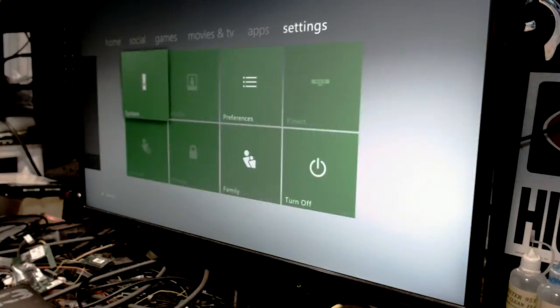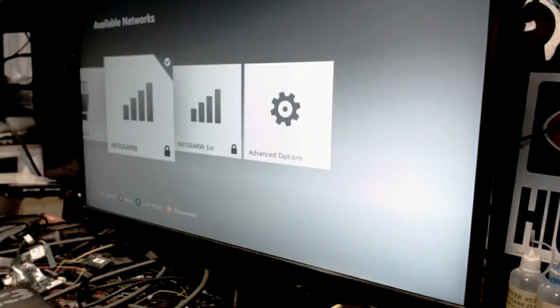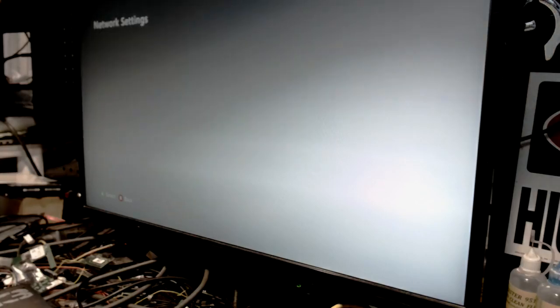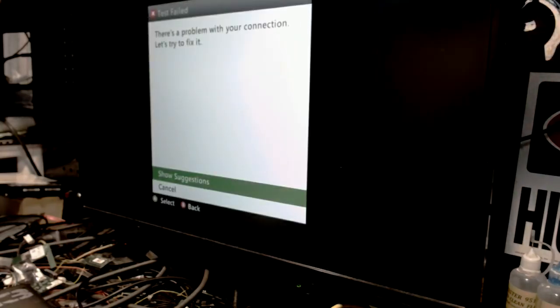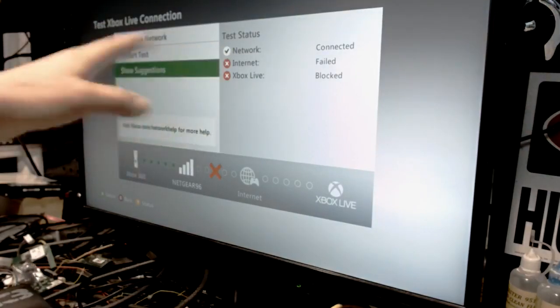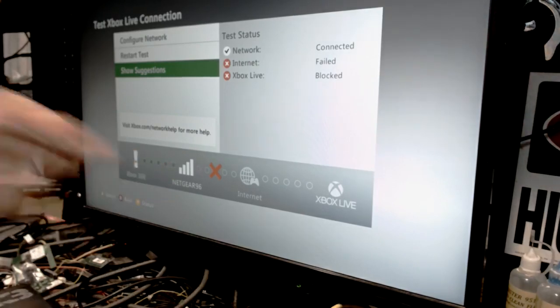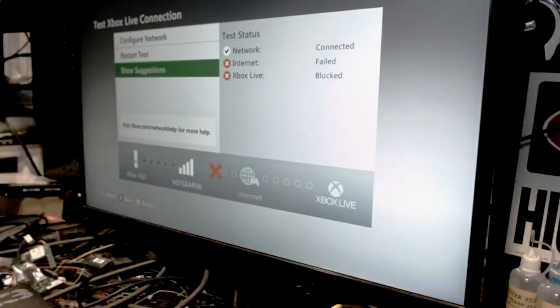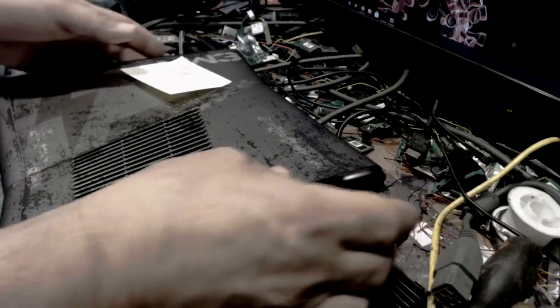Set up your network - that's the first thing you've got to do. Go to Settings > System > Network Settings. It'll scan and find your wireless network. Click on it, put the password in, and it'll test the Xbox Live connection. You're looking for a check mark and two red X's. This one here is the only one you've got to worry about - make sure that's check-marked. If you don't get a check mark there, check your router.